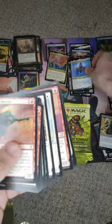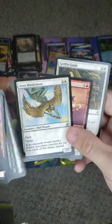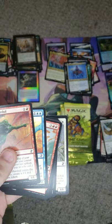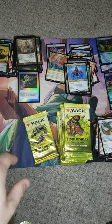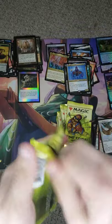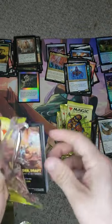Panharmonicon! Nice. Just so you know, I do have a slight speech impediment, so getting names wrong is kind of what's going to happen — I'll mispronounce some names and stuff like that. But Panharmonicon's nice. We got a Foil Path to Exile.